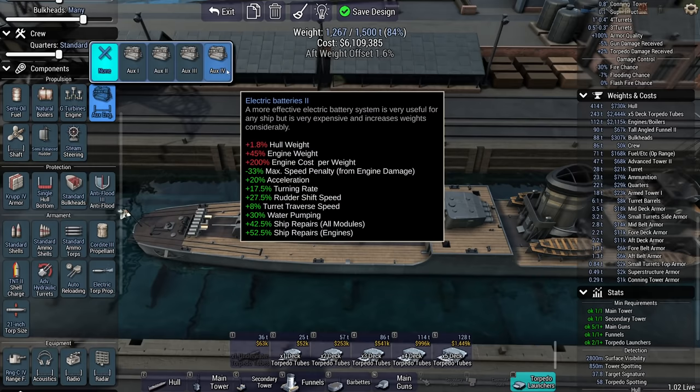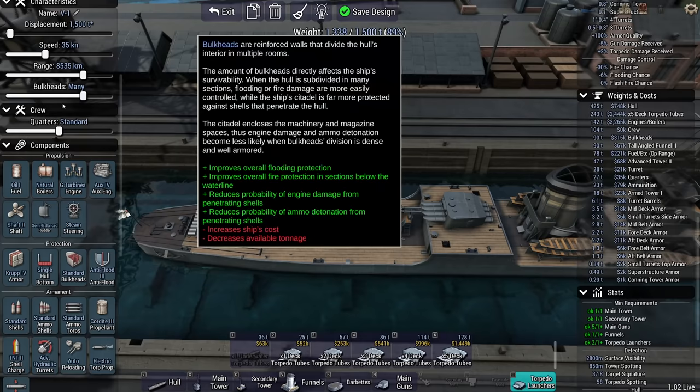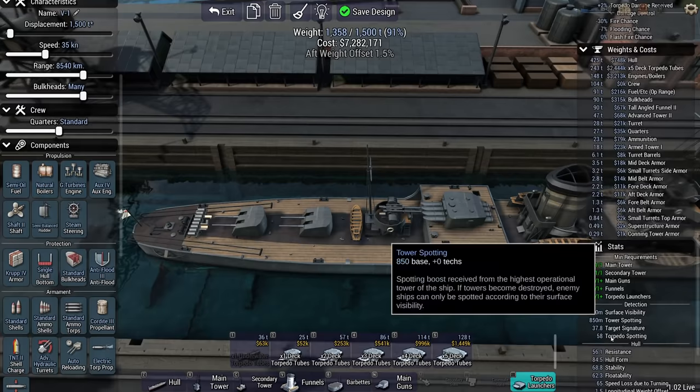Let's make this a quad. 1% fore weight offset — 0.9 aft, that's fine. Advanced auto-loading. This is going to make it more expensive — about a million. Let's give them some better range. Sub 7.5 million would be great — this is 8.5 thousand, that barely saves me anything. Engine efficiency is 100, I can't really save there.